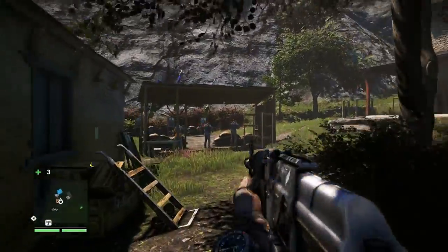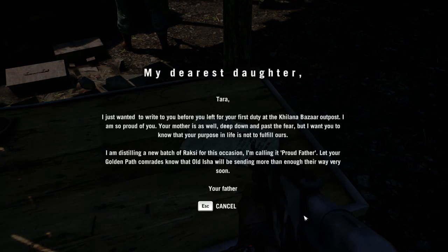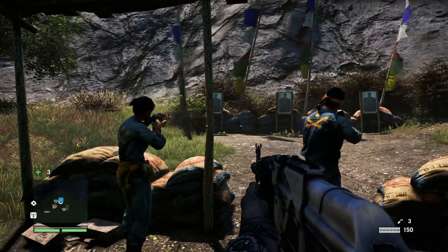There's a bit of a fight going on - oh they're only practicing. We have a note: 'My dearest daughter Tara, I just wanted to write to you before you left for your first duty at the Kielana Bazaar outpost. I am so proud of you - your mother is as well, deep down, past the fear. Your purpose in life is not to fulfill ours. I am distilling a new batch of Roxy for this occasion, calling it Proud Father. Your father.' That's a nice letter.